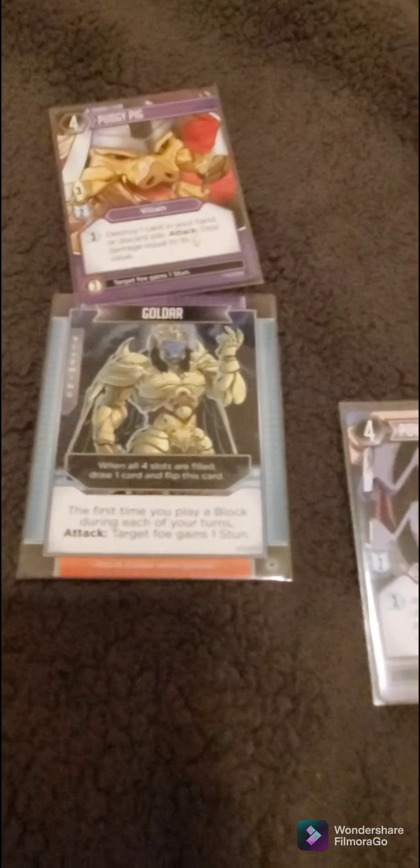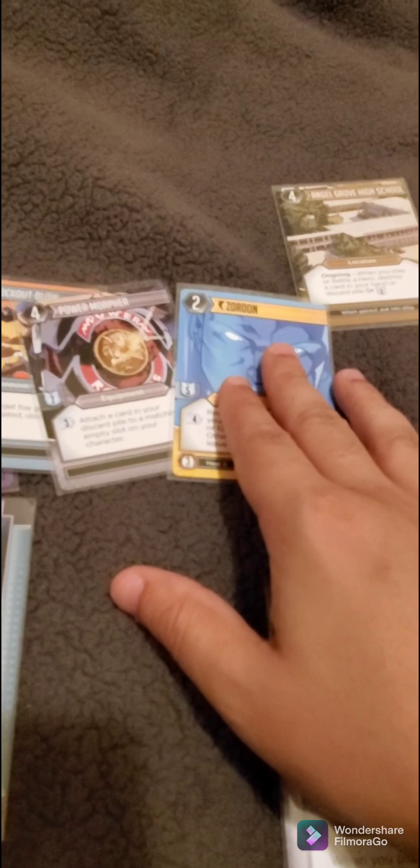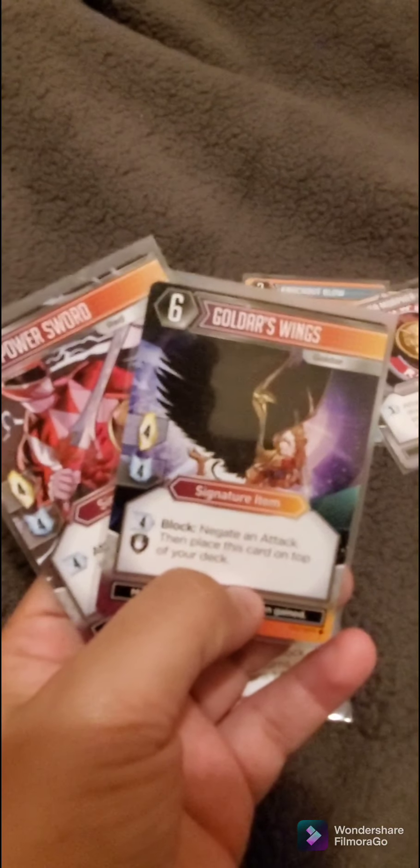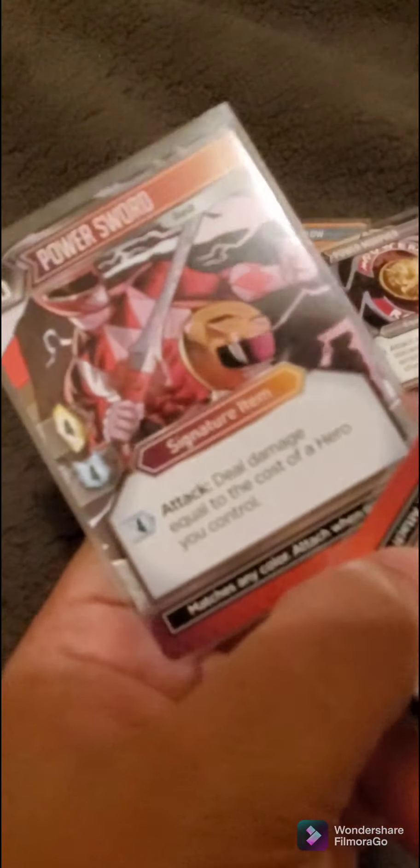To summarize the card colors: purple cards are villain cards, blue cards are maneuvers, gray cards are equipment, and yellow cards are for additional heroes or rangers. There's also a brownish color for feel cards. The main character cards — your power ranger or villain — can equip heroes or villain cards respectively. And then we have weapon cards: equipment and maneuver. Every character also has a signature weapon card. For Goldar it's his wings, and for Jason it's his power sword.